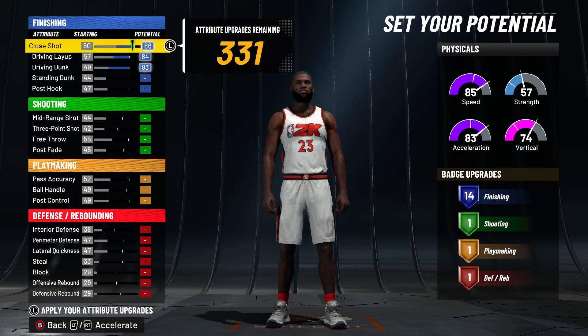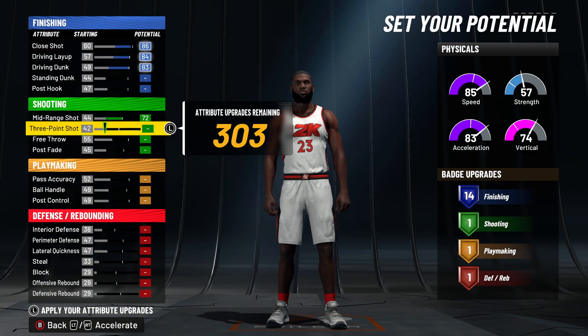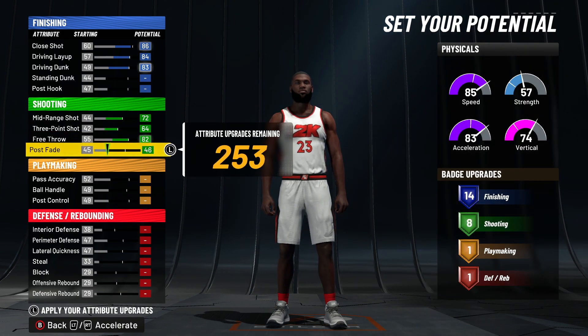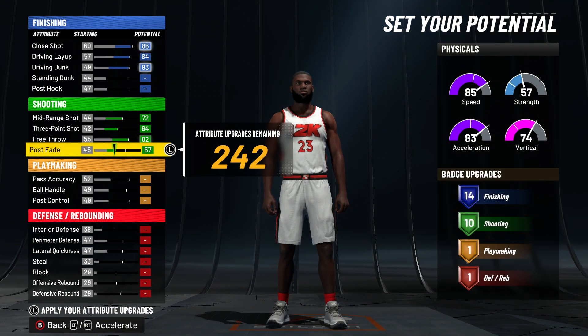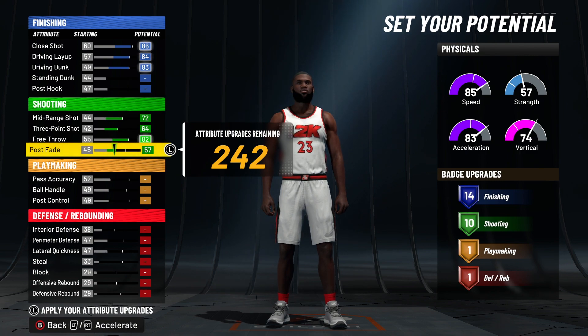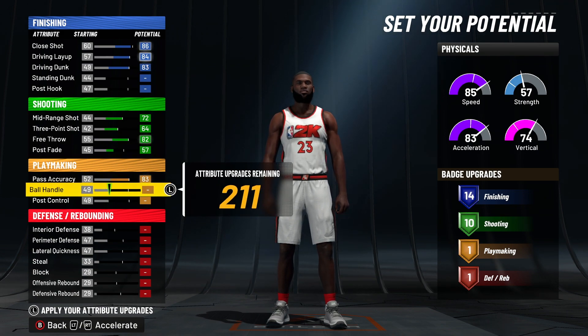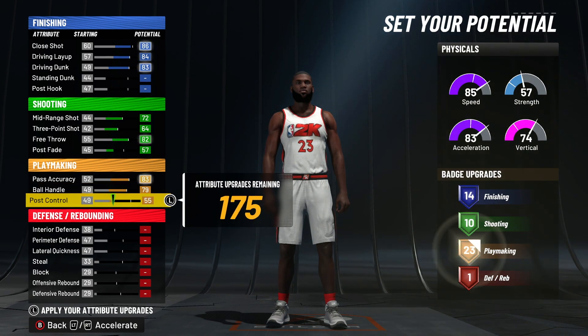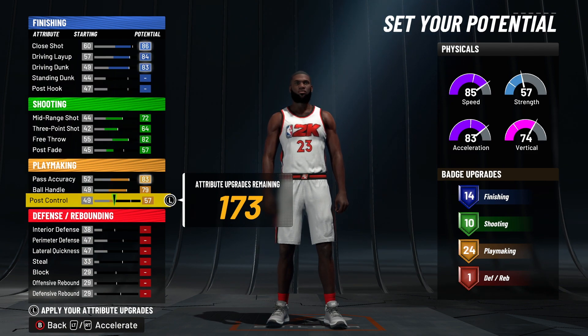With 14 finishing badges you can get Limitless Takeoff Hall of Fame, Posterizer Hall of Fame, Slytherin Hall of Fame — you can do whatever you want with those extra two. Max out your mid-range, three-point, free throw, and put your post fade to a 57, so you get 10 shooting badges on this build. Max out your pass accuracy, ball handle, and put your post control to a 57, so you get 24 playmaking badges on this build.